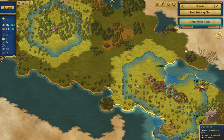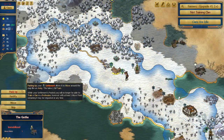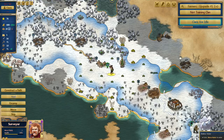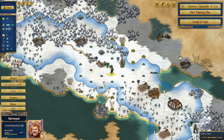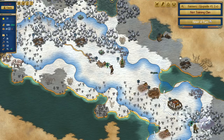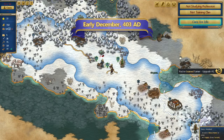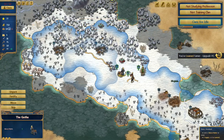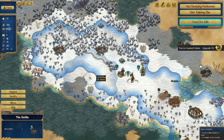Another key wrinkle is that unlike other games where you have multiple cities, you only have one settlement in At The Gates. During the beginning of the game, it's a mobile camp that you can pick up and move when need be, and any buildings that you construct on tiles within the borders of that settlement will persist even after you've moved, unless you abandon them. What's more is that these buildings have borders of their own, so moving your settlement allows you to extend the reach of your influence.